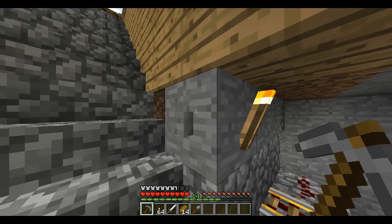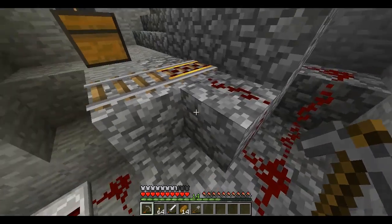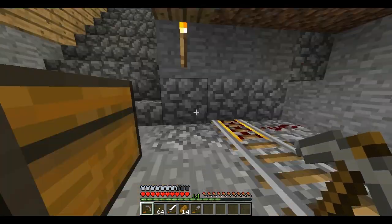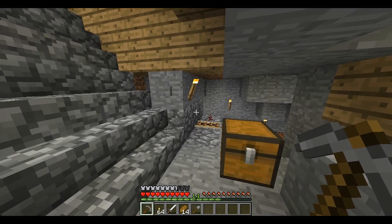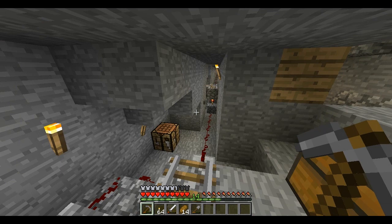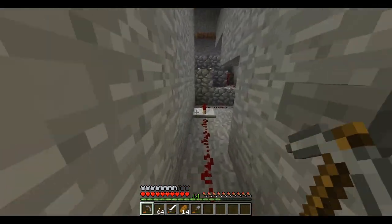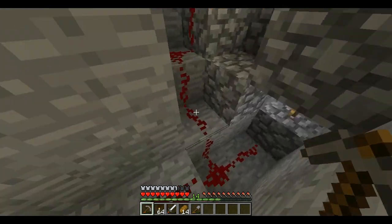I first started with just the basic button setup, getting it all to work properly — and it does. For the 300-block distance, I thought of putting the storage cart midway, so start, midway, and end, so that when you call it, it's within your loaded chunk distance and would come regardless of where it is. Now I have a signal setup where the midpoint station kind of solves the problem of a one-way redstone wire signal.